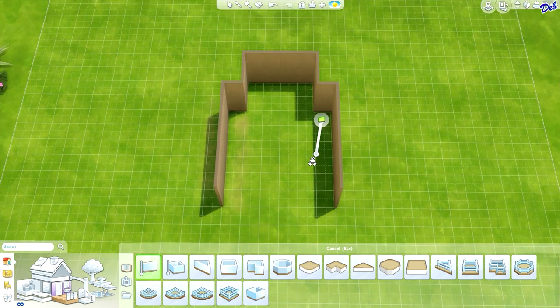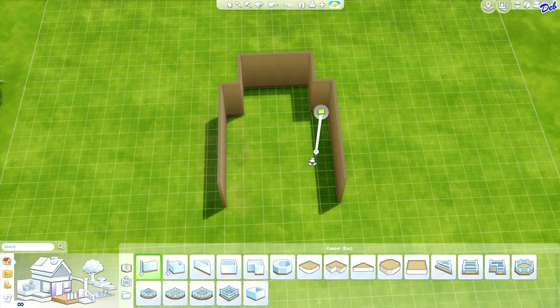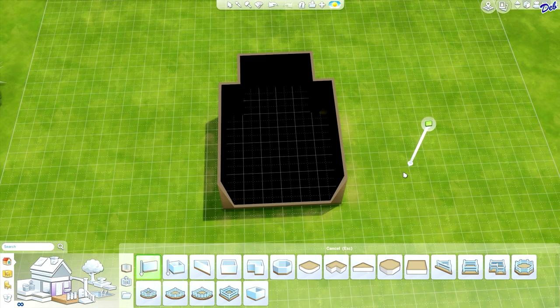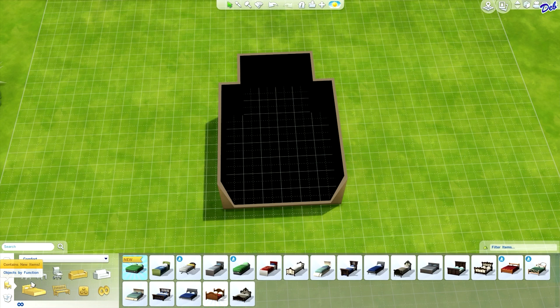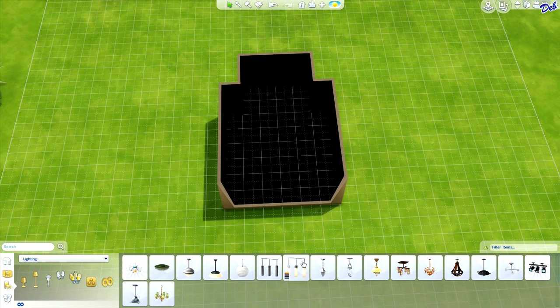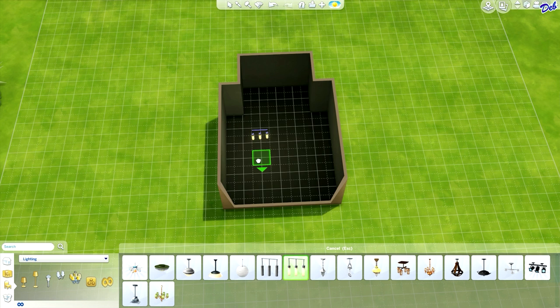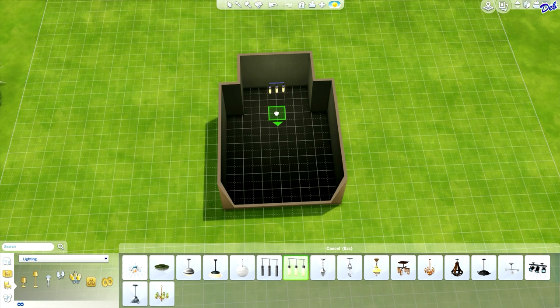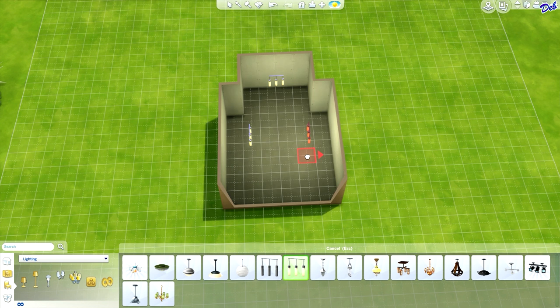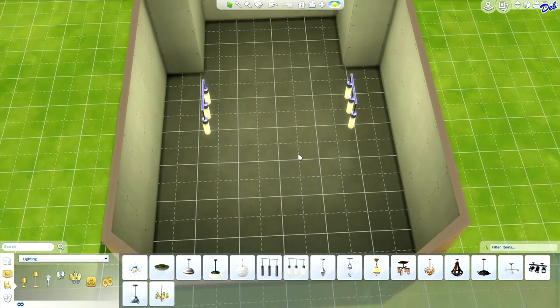I'm going to plan out the room maybe about this size and see how that works. We can always make it bigger or smaller as we go along. Let's go ahead and throw in some lights so that we can see what we're doing here. Let's put one over here in this area and a couple over here somewhere. We should be able to see pretty well now.